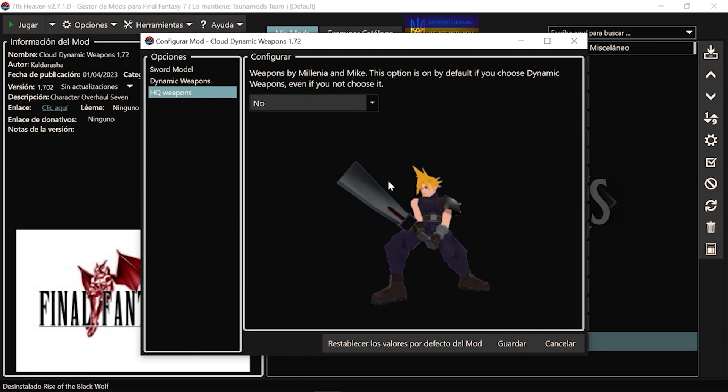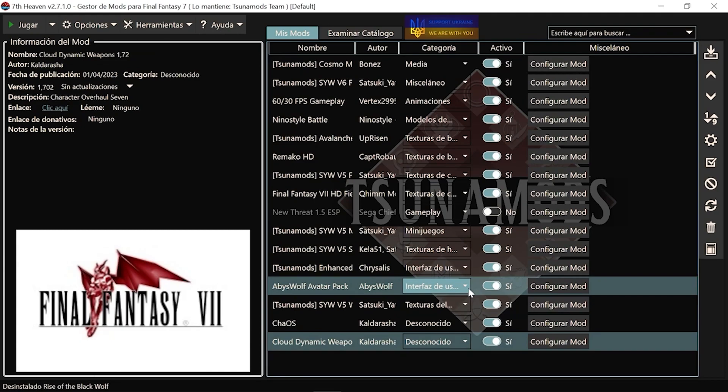HD Weapons: básicamente estas son las originales y estas son los modelos HD. En cuanto a los mods, como os he dicho, os dejo abajo la lista de los que tenéis aquí, que yo os aseguro que funcionan.